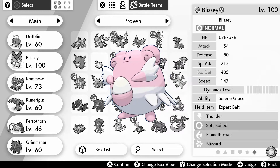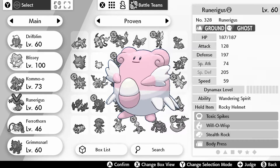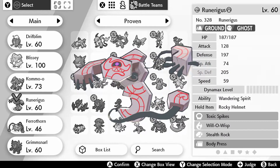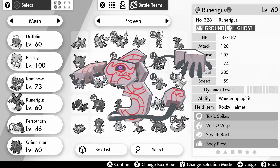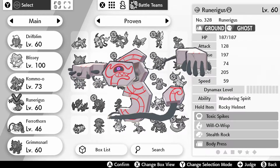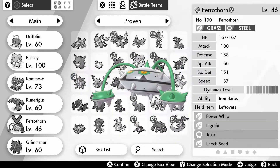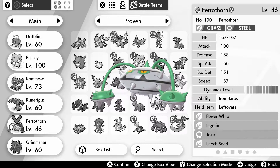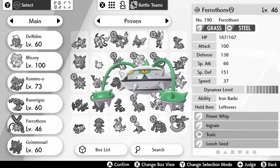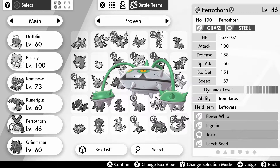Blissey is in here to soak up any special attacks — Ice or Psychic — that Kommo-o would struggle to deal with. Runerigus is a great entry hazard setter and can also be swapped in to absorb Fighting-type moves. Ferrothorn is one of my favorite walls in the game; the ability to set up Leech Seed and Toxic is really devastating and could force a switch.